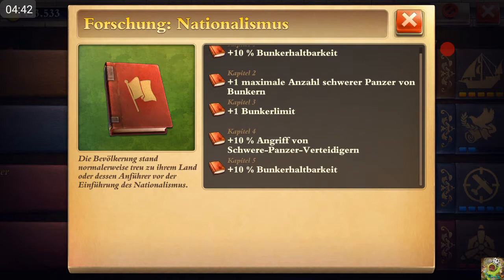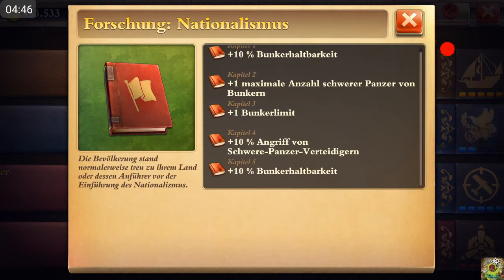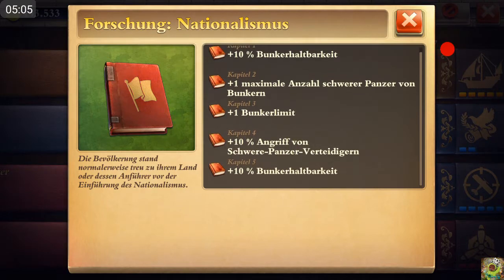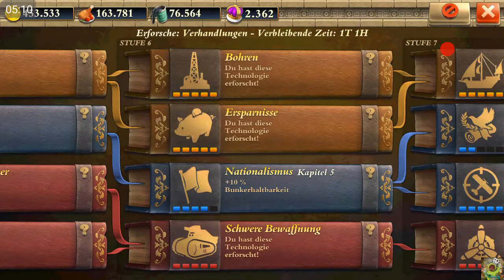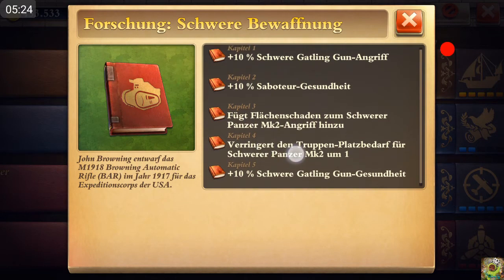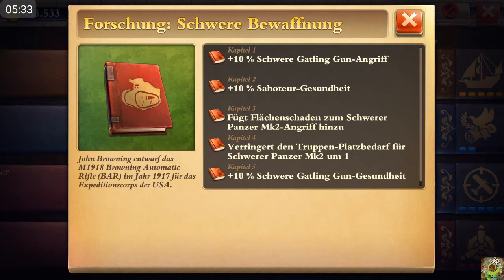The major importance is chapters three and four. Chapter three unlocks your second bunker — the total limit in industrial, global, and atomic age is two bunkers. Chapter three is very important because you get access to those two bunkers. Chapter four gives plus ten percent additional attack to your heavy tank defenders, which is quite useful. There is another research concerning heavy tanks, but those researches are only for offense purposes — they affect your offensive tanks but not the defense tanks spawning from bunkers.